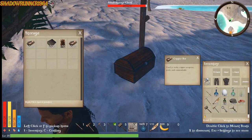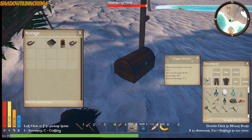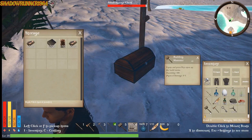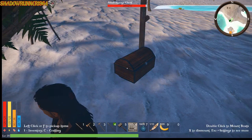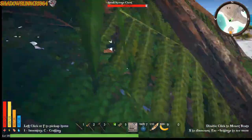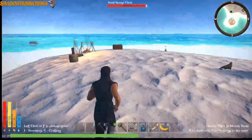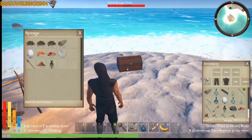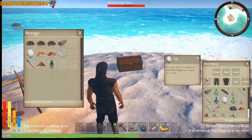We'll move this over there, move the poison that goes in the other one over there. We'll put this in this chest. We'll move the poison over here with the eggs.